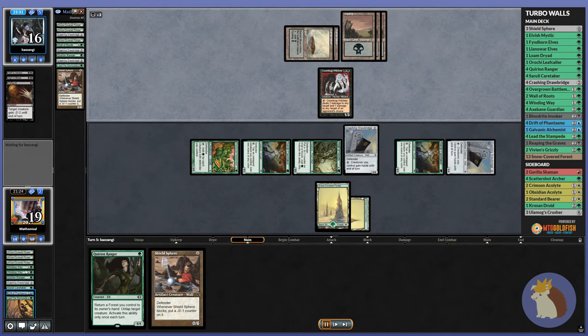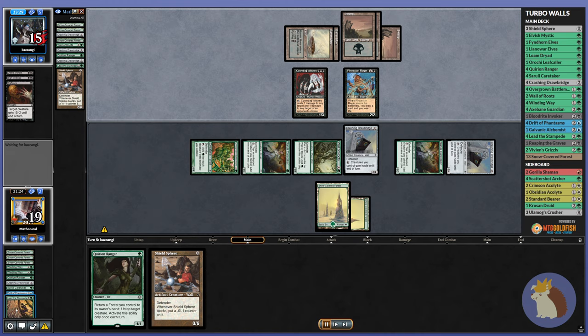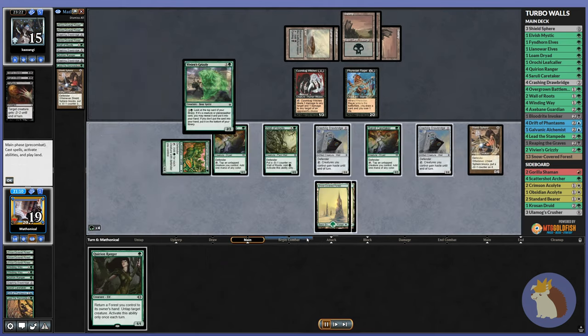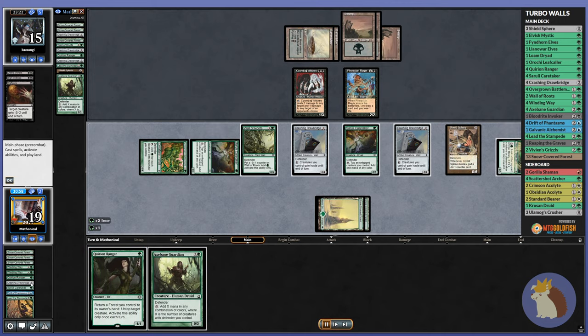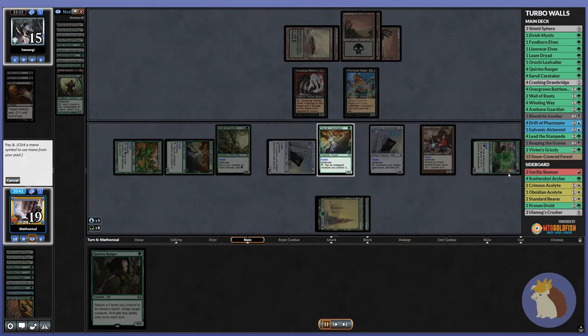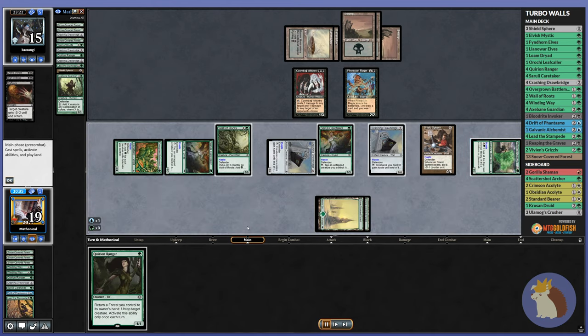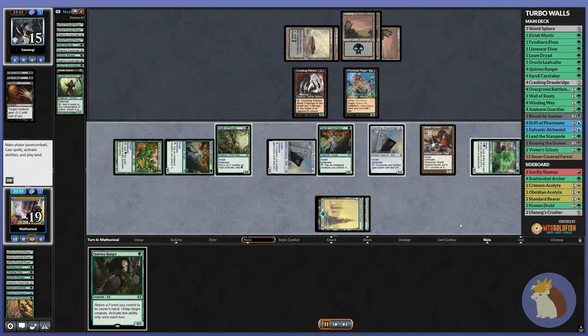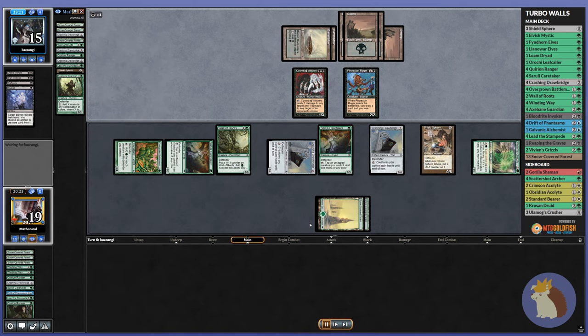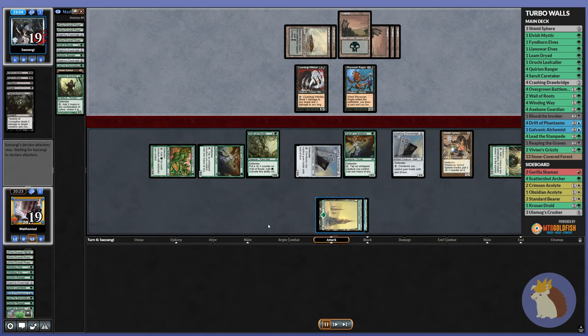We went and played a Drift of the Phantasm to use a Lead the Stampede and we also whiffed pretty hard there, so we're running pretty bad. Although we finally found a Vivian's Grizzly which then allowed us to find an Axbane Guardian, which we can then give haste and start looping. This is starting to look pretty good for us, except our opponent made us discard the Quirion Ranger and then killed our Grizzly.